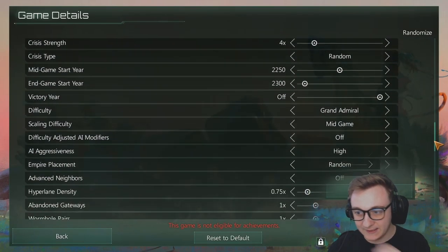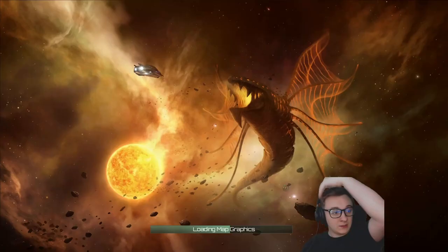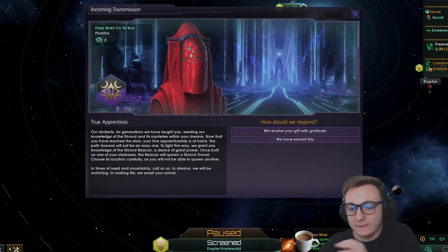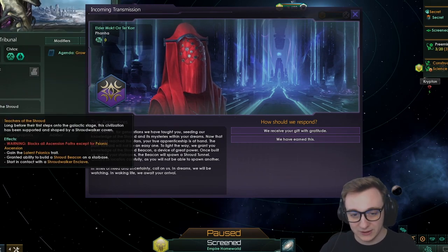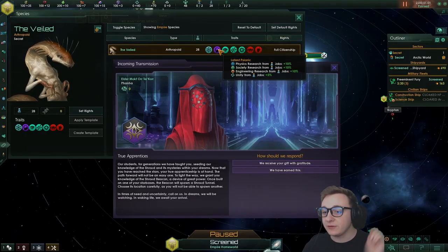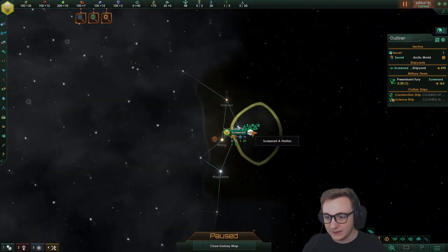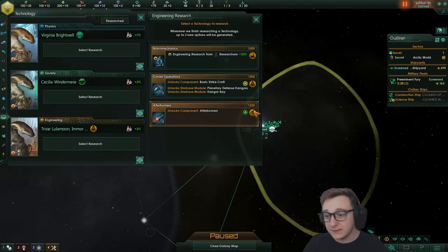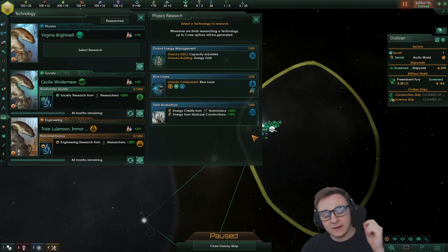I will be using my standard settings with Grand Admiral, mid-game scaling on at 2250, and we'll jump straight in. We started with Teachers of the Shroud because we're going Spiritualist and it's one of the best origins for it. We also get Latent Psionic which gives us a bunch of science buffs, which is going to be great to tech rush towards cloaking, and it will give us another point to explore in the galaxy.